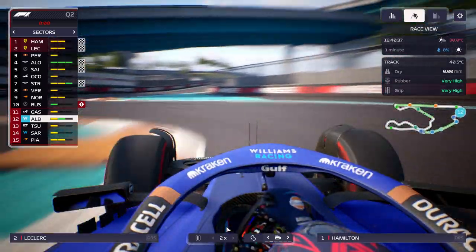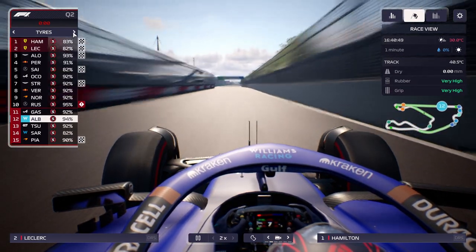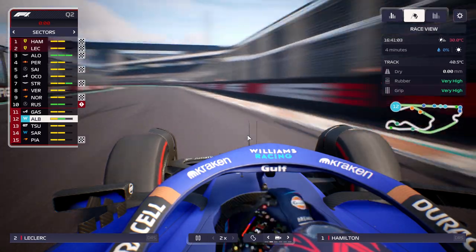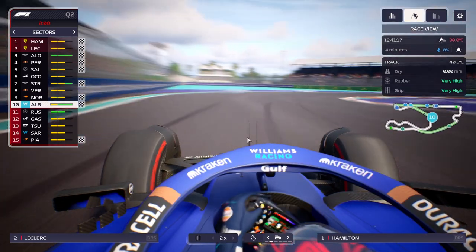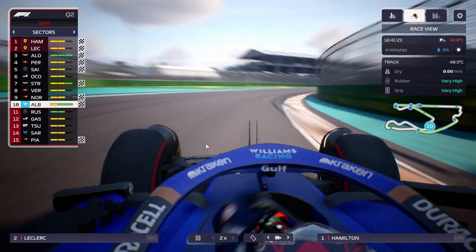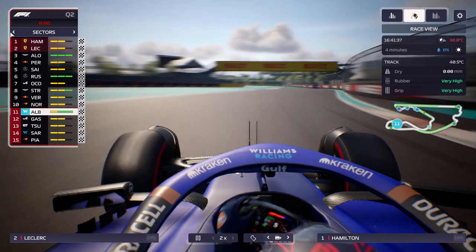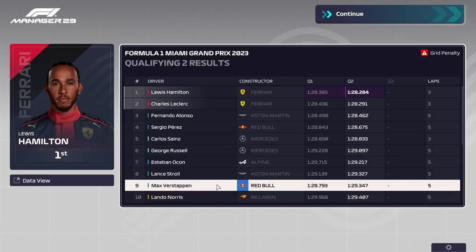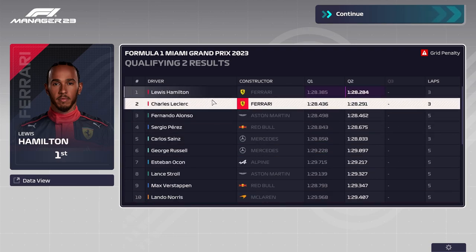Green sector two for Albon — how much does he need? He needs three tenths. Sector three is pretty much just the straight. Oh my god, Alex — I was pulling for you the entire time! He just got knocked out right at the end — only 1.2 tenths off. Unfortunate. Hamilton and Leclerc are still sitting atop Q2.